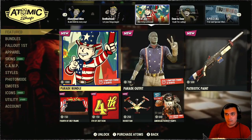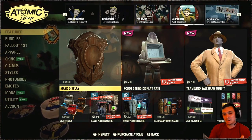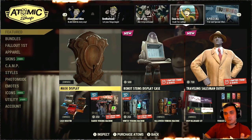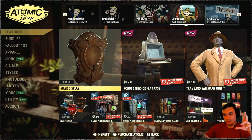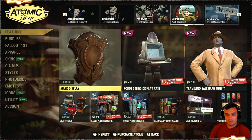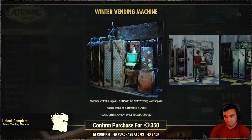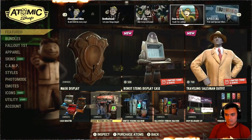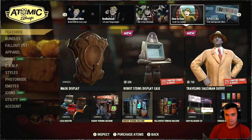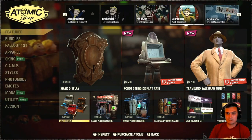Fourth of July stuff — we covered that last week. Keep in mind that some old bundles and stuff might not be here in this video because I might already own them, so check your own Atom Shop as well. Look at these vending machines on sale — cool. I'm actually gonna grab this one, and this one too. I like collecting vendor bots. If I ever decide to get into camp building I'll definitely need different stashes, but this is my favorite one. The Red Rocket one from the seasons is also really nice.